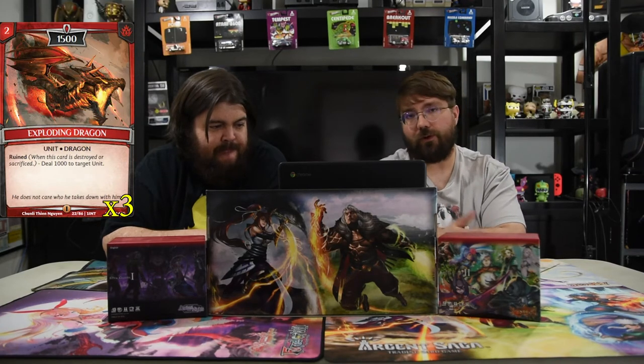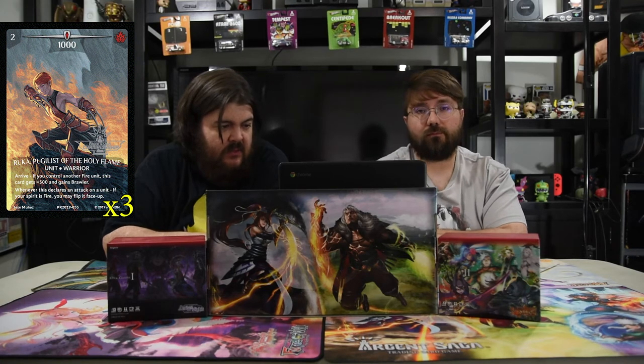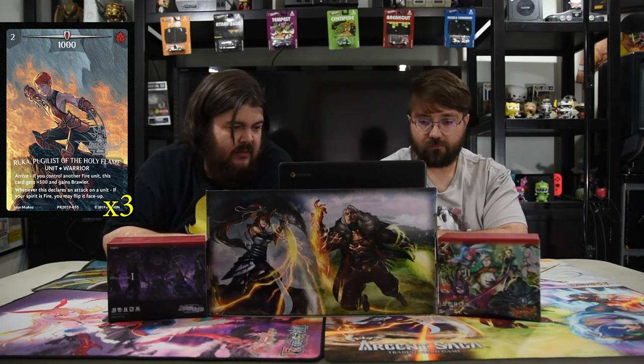Also helping with sacrificing is Exploding Dragon — a two-drop 1500 with Ruin: deal 1000 damage to target unit. So you can kill a unit while hopefully killing two towers at the same time. Next is Ruka, Pugilist of the Holy Flame — a two-mana 1000 with Brawler. On arrive, if you control another fire unit, this card gets plus 500 and Brawler. When this card declares an attack on a unit, if your spirit is fire, you may flip it face up — which is ridiculous with this spirit, because all your units get big, flip it, and do it again.